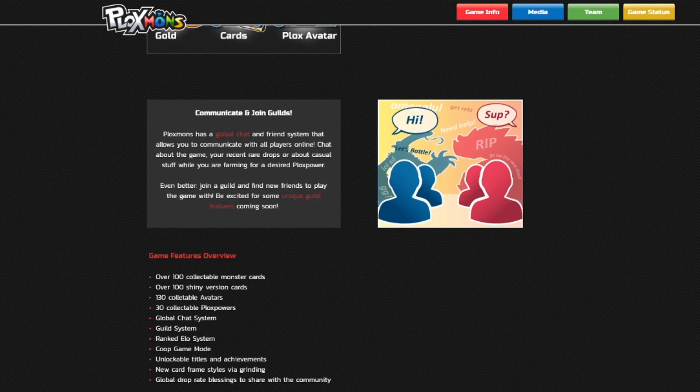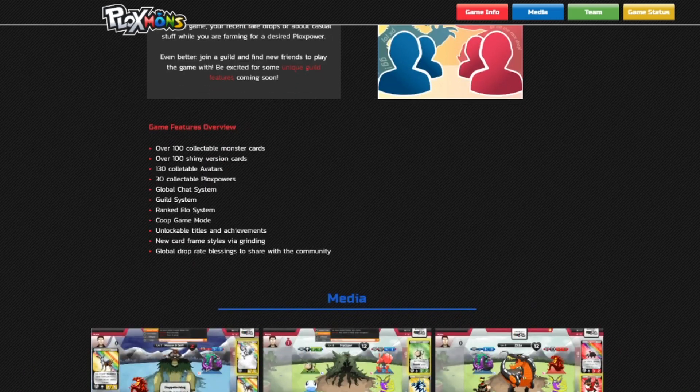They're going to have guilds and a global chat system. The overview: 100 collectible monster cards, 100 shiny variant cards, 130 avatars, 30 collectible Plox powers, global chat, guild system, ranked ELO system — which is always nice in any game — co-op game mode, unlockable titles and achievements, new card frame styles via grinding, and global drop rate blessings to share with the community.